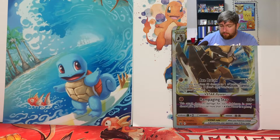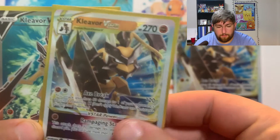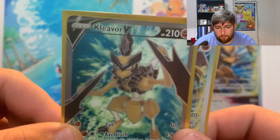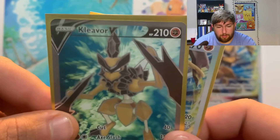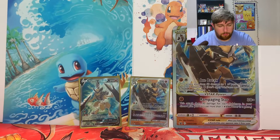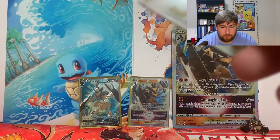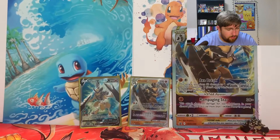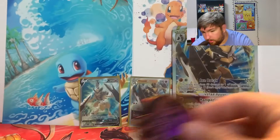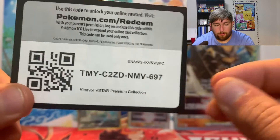I opened it ahead of time just to speed things up. We got the promo jumbo and then we had the regular V-Star and the very nice Full Art. Never thought I would see a promo Full Art, but there we go. That's why I hope to get the Lucario one because it has a Lucario Full Art. Got a fancy little pin for Kleavor, a nice coin. Lots of jumbo coins recently in the new sets. Code Card if you play the TCG and want Kleavor.